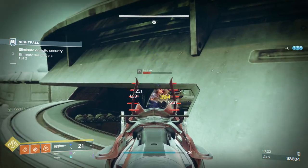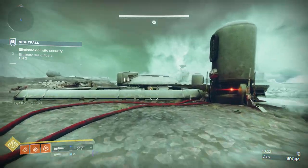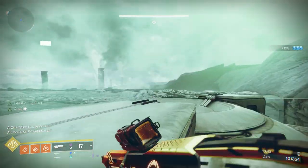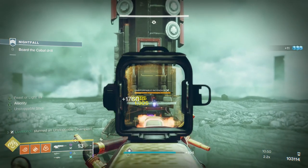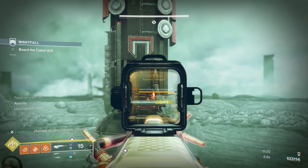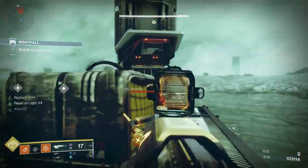There are two arc-shielded Blood Guards in here, one on each side. I fire a rocket through that little gap so I don't have to face them directly — they do big arc damage. A little tip about heavy ammo: don't always pick it up straight away, because you never know how much you'll get from a brick — sometimes two, sometimes four. I always stun that Incendia Unstoppable up there because Revitalizing Blast's explosion kills everything around him — pure efficiency.